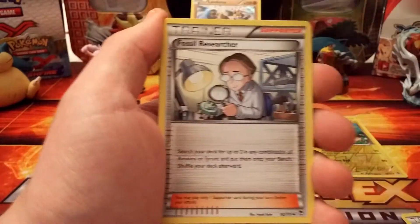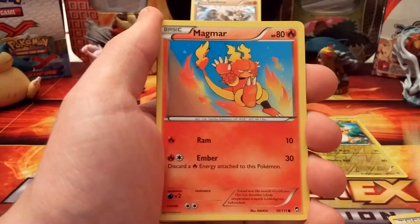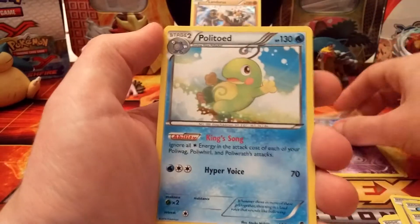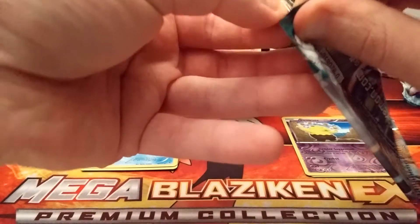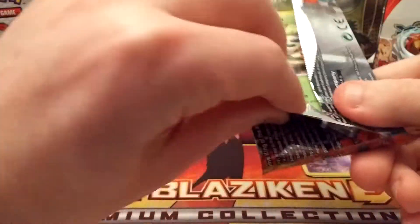Third pack — we have a Jaw Fossil, Super Scoop Up, Fossil Researcher, Clefairy, Pikachu, Magmar, Cloncher, Mianfu. Reverse holo is a Drowsy, and the rare is a Politoed. So three packs in, three duplicates — hopefully the last four or five packs will just be incredible.